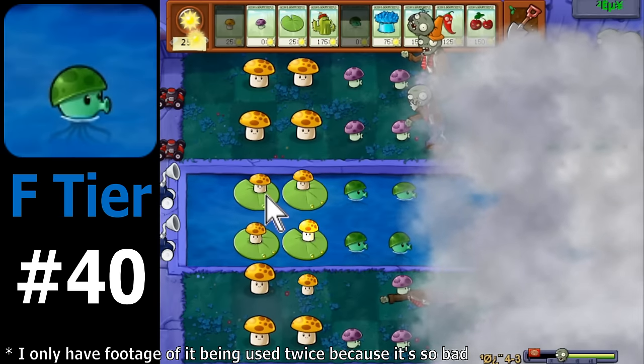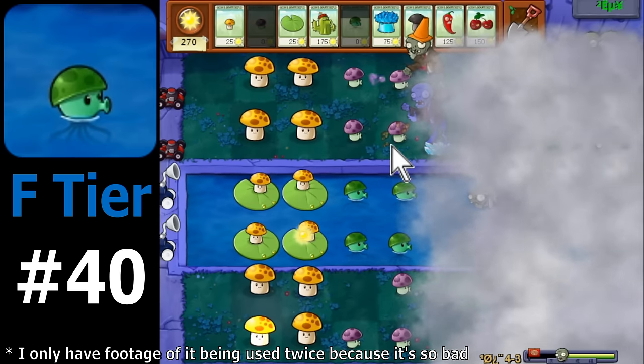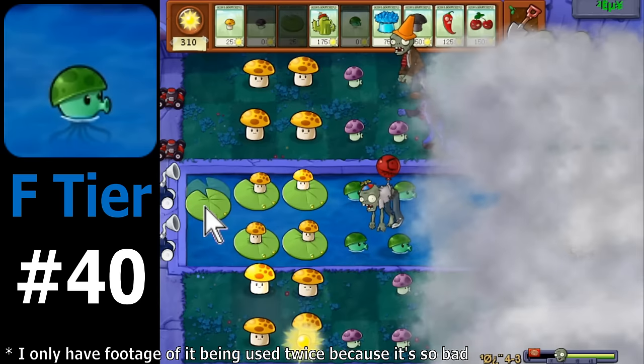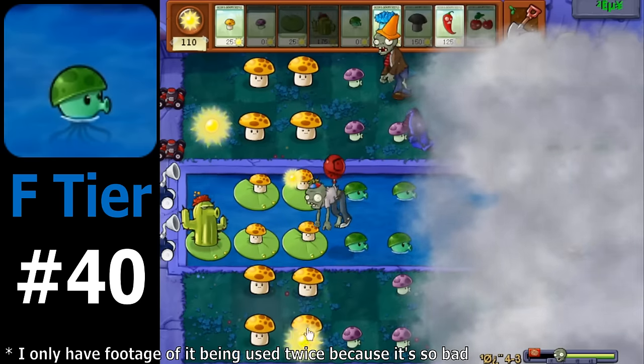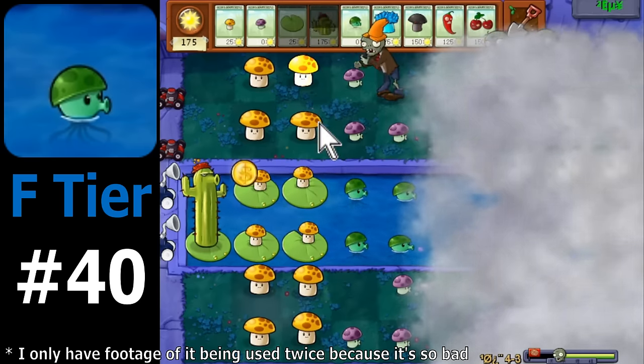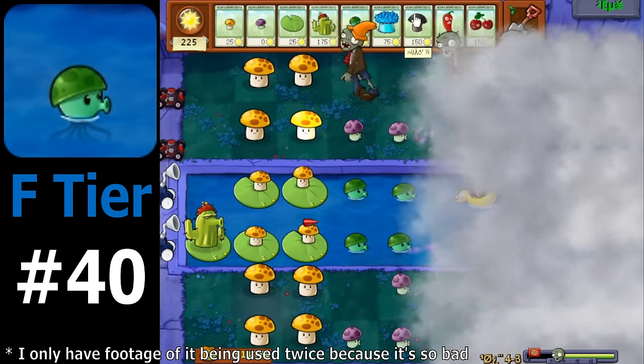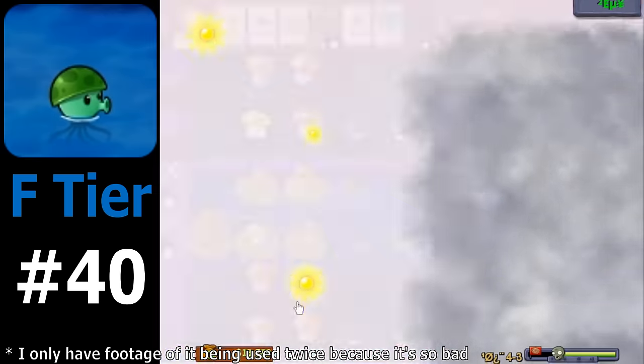Its low recharge makes it so we cannot spam them for free damage or stalling. It might be useful to defend early on, but why even bother using Seashroom when zombies don't even appear in the water early? Any other plant will be more useful than Seashroom later on in the level, instead of wasting a slot in your loadout. Don't use Seashroom, please.